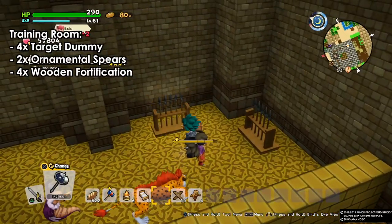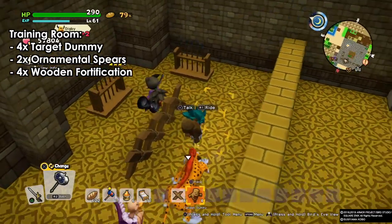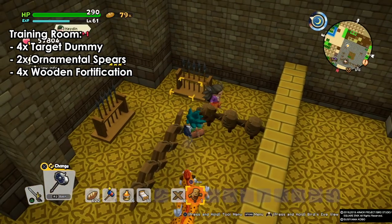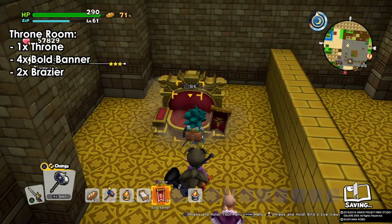The training room — we need two ornamental spears, four wooden fortifications, and four target dummies. All of these can be made from the workbench. Simple as that — just go and make them and come build the room.